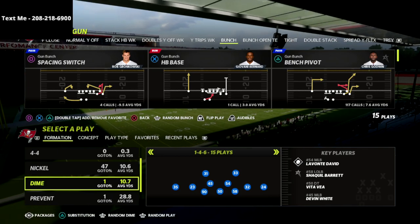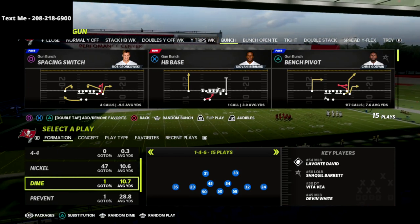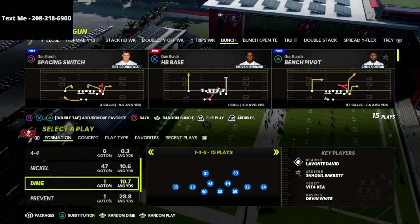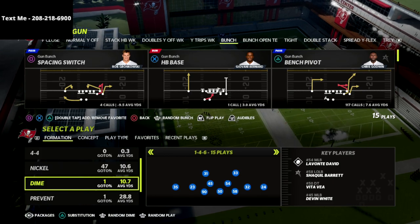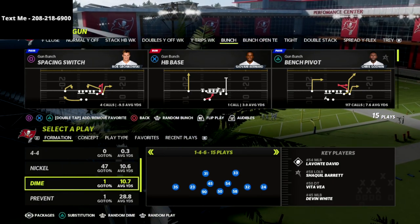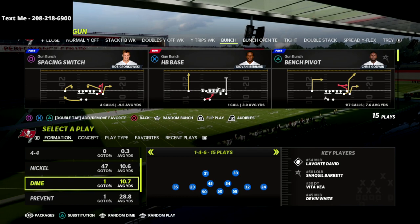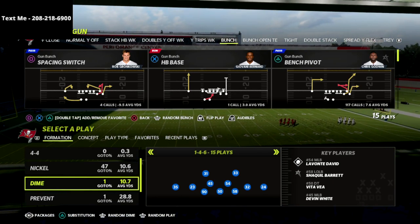I'm going to show you a couple of examples and then talk about what we can do with this defensively. If you're struggling on defense in Madden 22, they actually just said they're not going to fix the zones in this patch, so get my defensive guide - there's a link in the description below. You can get instant pressure, including a five-man pressure that comes in against gun bunch max protect. Super good blitzes are available for just $15.